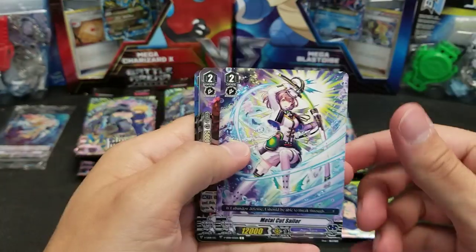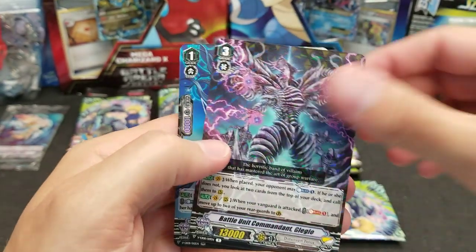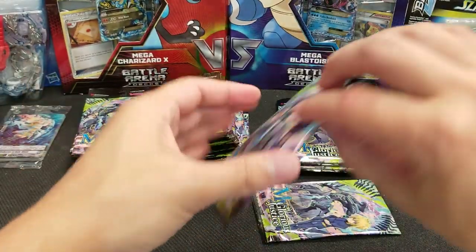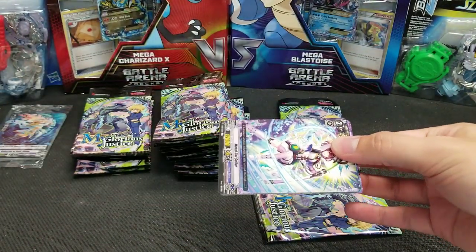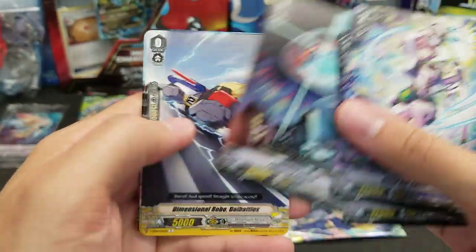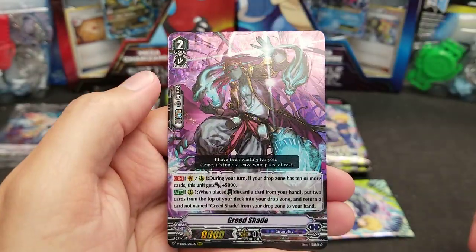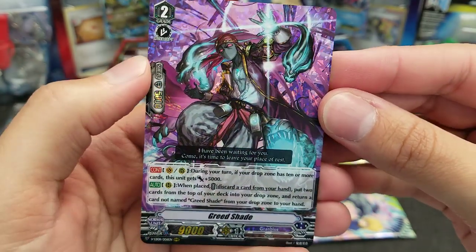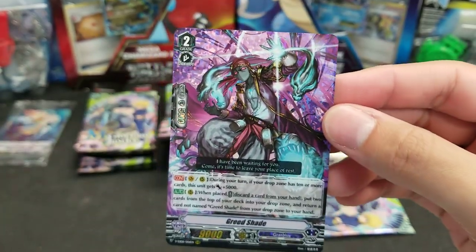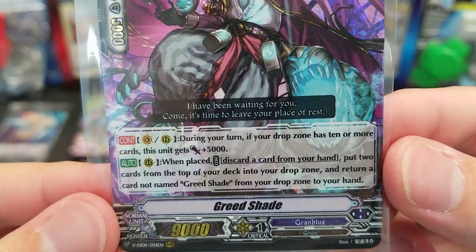We want the really shiny and powerful stuff. Is that another double rare? Glory Maker — our first duplicate double rare already. Usually from these pre-release kits we get all the double rares with maybe one or two duplicates, and usually one of each triple rare and one of each VR too, typically. Let's see — we've got Greed Shade, so new ghosties and new shades as well.